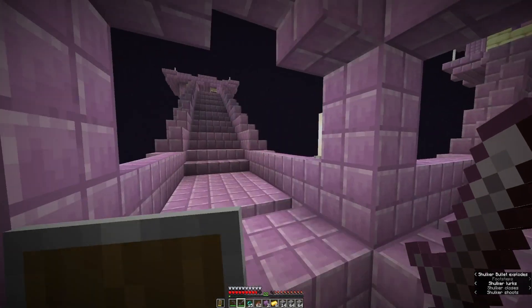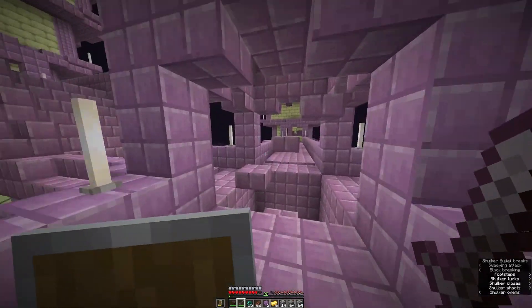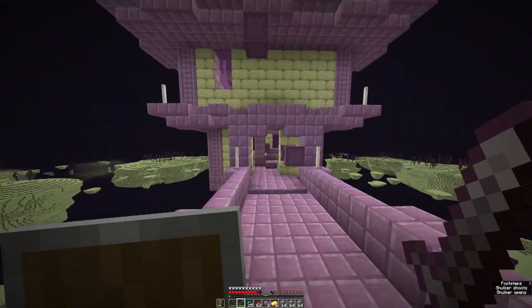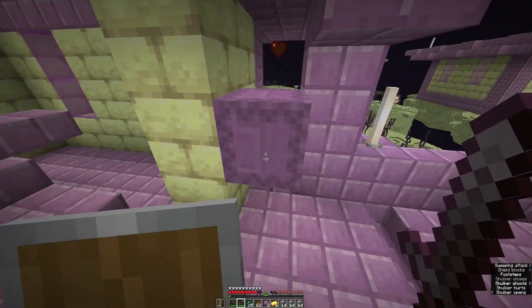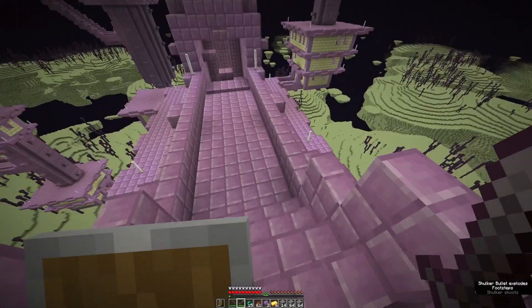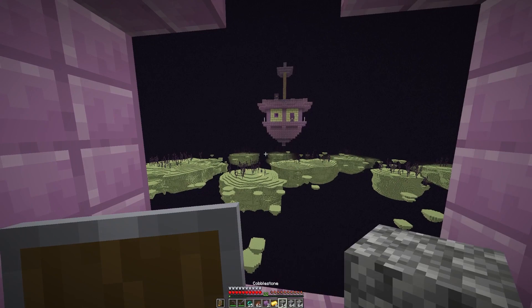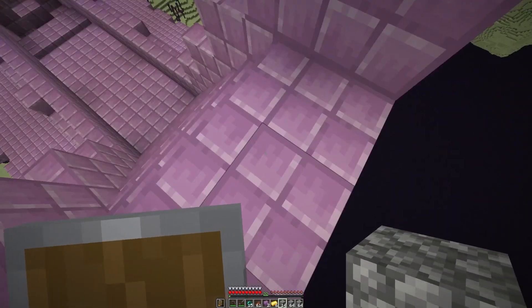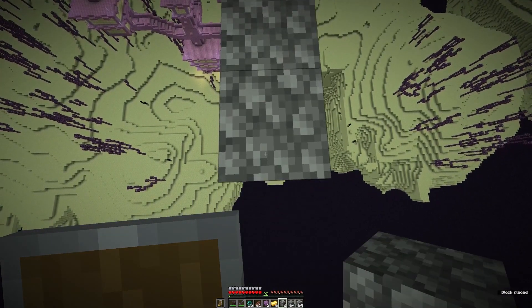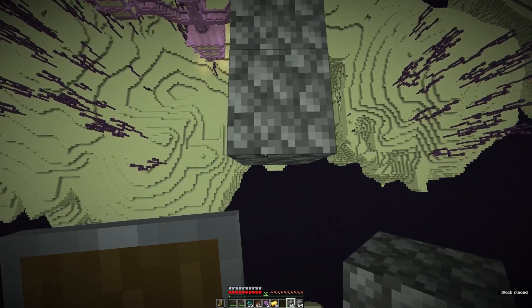Alright, so we're here. I've got to remember where the end ship was — it's this way. We're going to head in here, and here we are, all the way up. Now we're just going to grab some of our blocks and pillar over towards the end ship. Once you get hit by the shulkers, you can just float over the rest of the way to the end ship. Make sure you have ender pearls on you just in case you fall off when a shulker hits you.